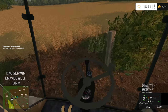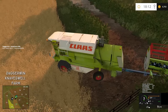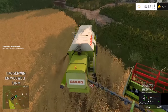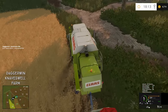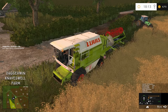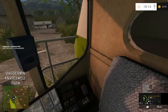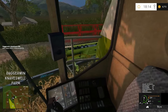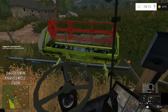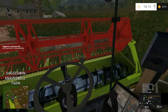Crop destruction is on by the way — some people were wondering — and I'm going to keep it on. Although it might be annoying at times, if you drive through a crop in real life it's going to crush it. Let's get this all set up, drop the header off and let's begin work. It does seem like a very small header, but there's just something really therapeutic about harvesting a relatively big field with a small harvester.